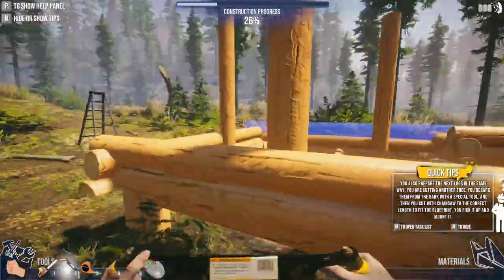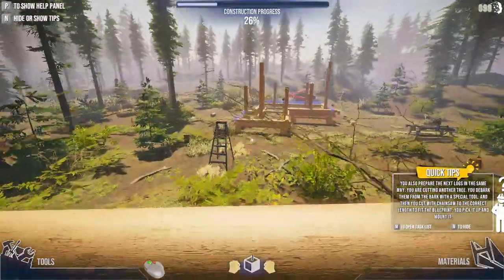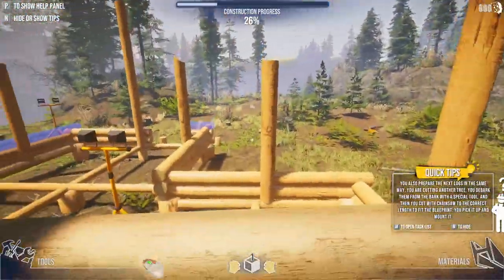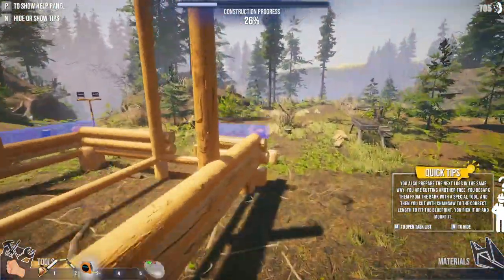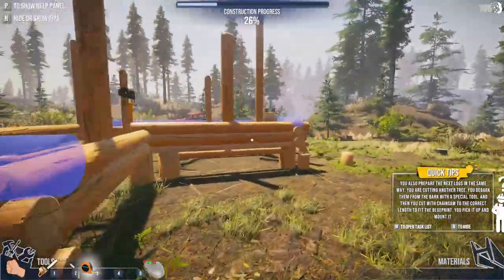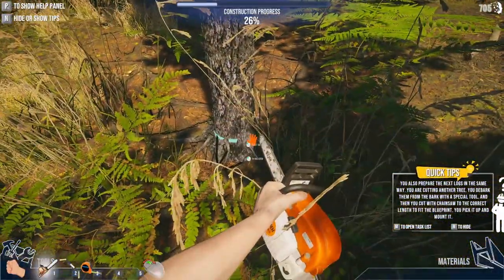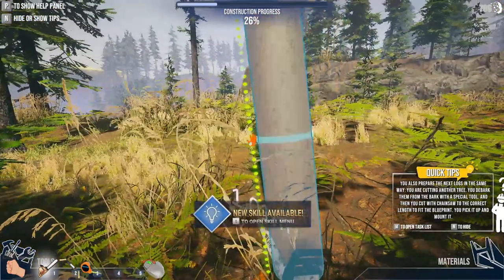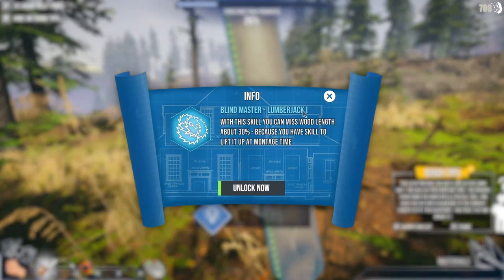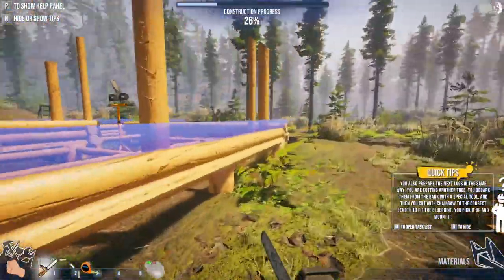We'll grab these logs and slap them on. Excuse me, sir - I do like how the wildlife is just kind of wandering around. More building - just going to keep grinding this out. This is about 7.62, so we'll just cut this down and slap it on there. Another skill! This one is blind master - my wood length can be about 30% off. My measurements can be about 30% off, which is nice.